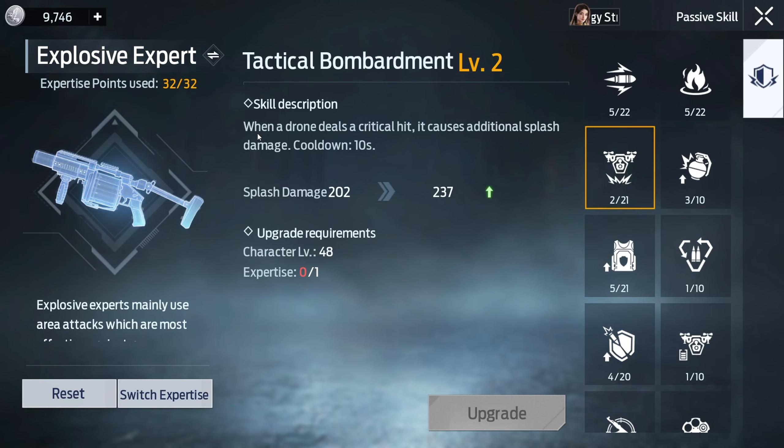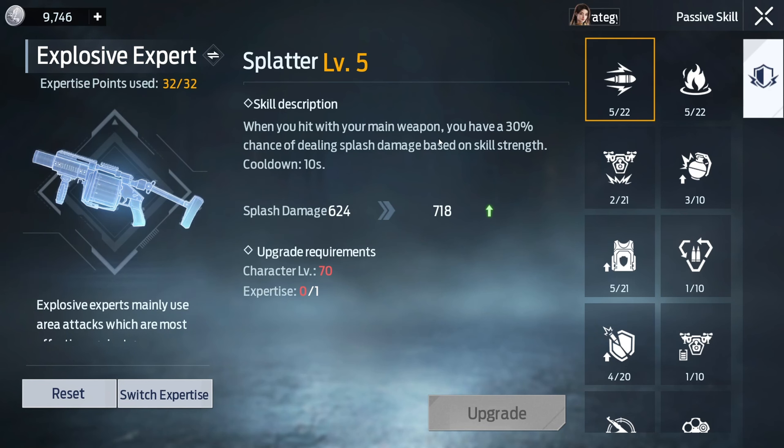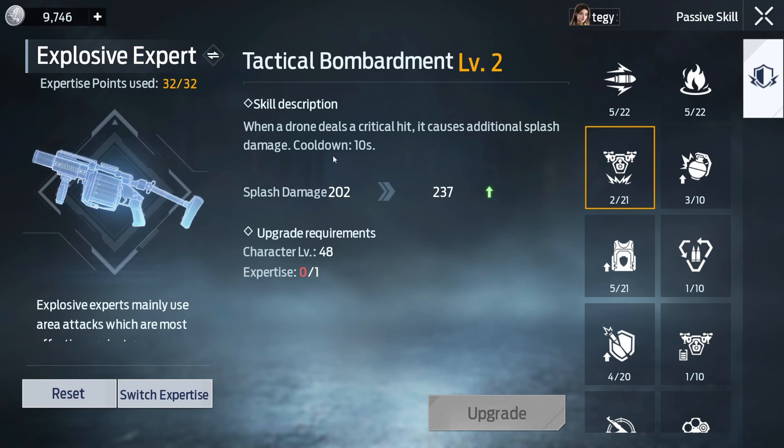Tactical bomb — I'm just gonna call it that. When a drone deals a critical hit, it increases additional splash damage. The problem is it's not common for a drone to get a critical hit. So your 30% splash damage proc has to happen first, and then your drone also needs to crit. Is it worthless? Kind of. Just upgrade something else rather than this one.